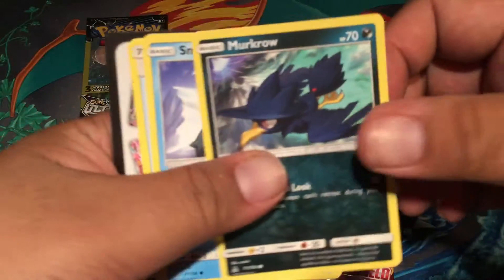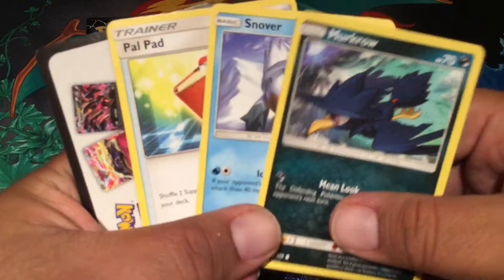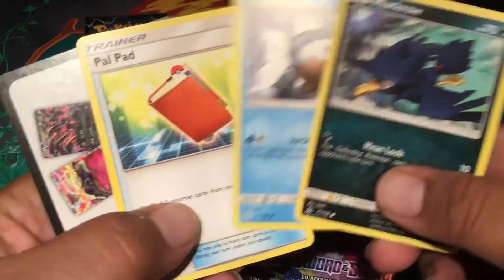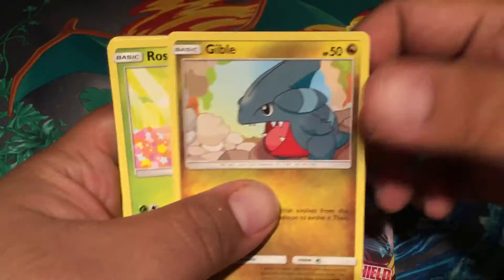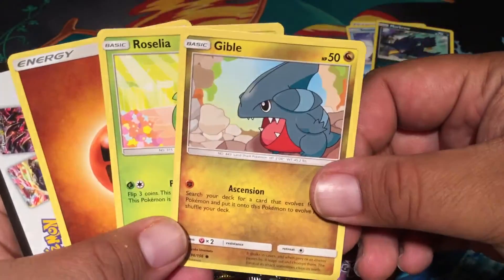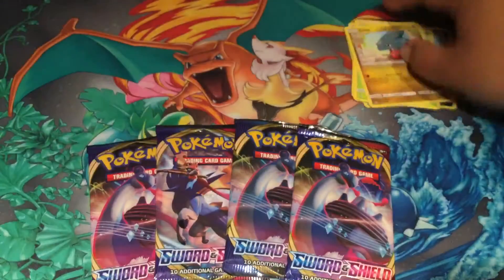Yeah, nothing much here. But some of the commons and uncommons have pretty cool art. So nothing there for the next pack. These are just three card packs. It'd be awesome to get something, but mostly nothing. Oh, and energy. There's Gible. There's that thing. So those are fine.